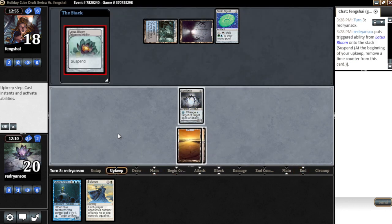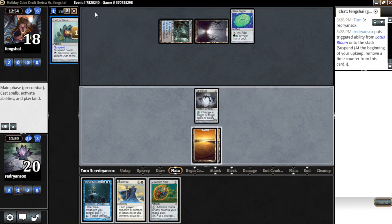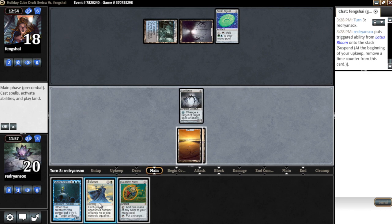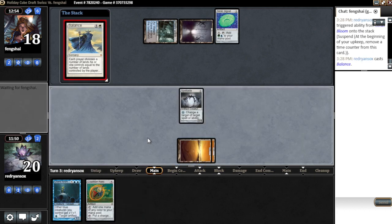We draw a Relic — okay, so we can Balance, put him down to two cards. I think that's still good. Next turn we do Lotus Bloom and we're just trying to beat down. I think we have to Balance now to get under counter magic and put him down to two cards. Now we're both basically going down to almost nothing again.